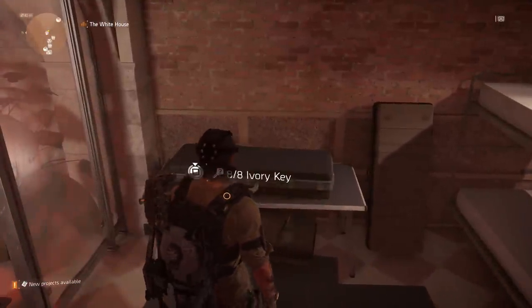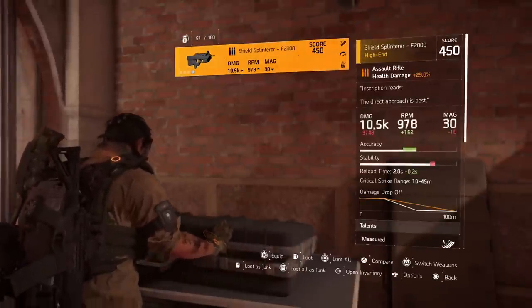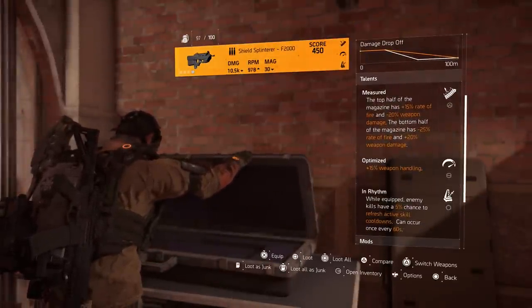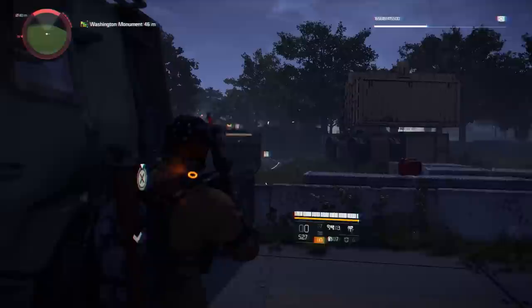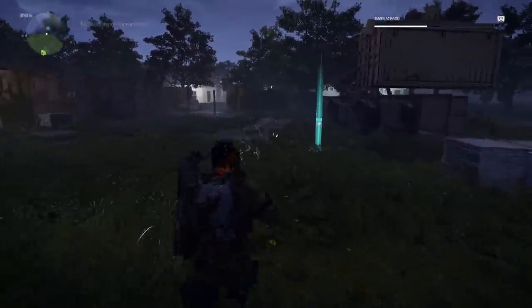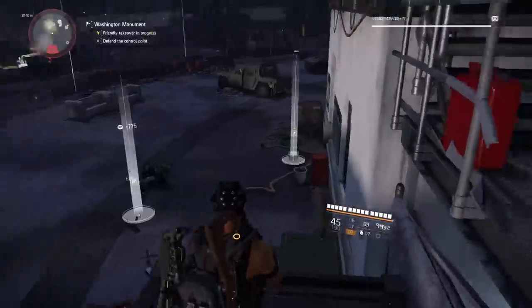What is going on everybody, it is your boy NathemaSkills and today we're going to be talking about how to get the 8th ivory key so you guys can open up the ivory box, and not only that, if you guys haven't got the ghost mask, this is the easiest way to get the ghost mask in The Division 2. If you guys are new to my channel, hit that subscribe and turn the notification bell on, and if you enjoy the video smash a thumbs up.